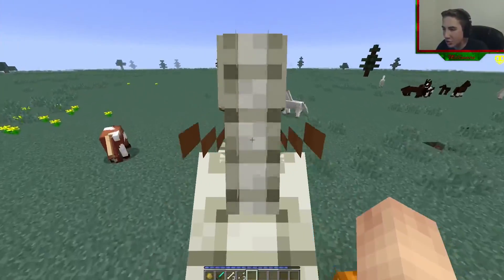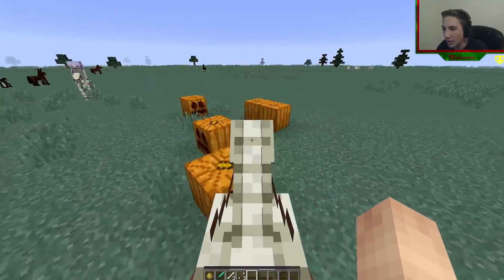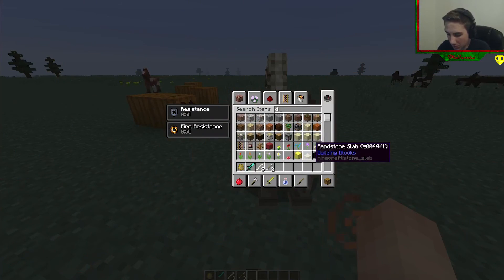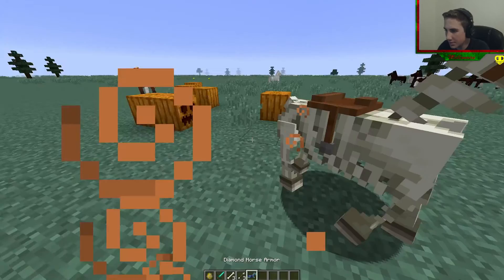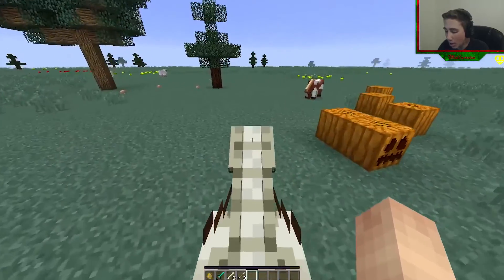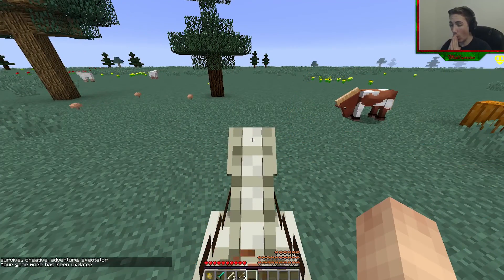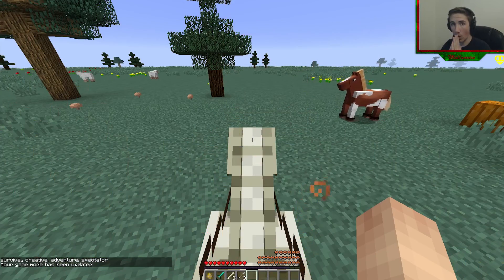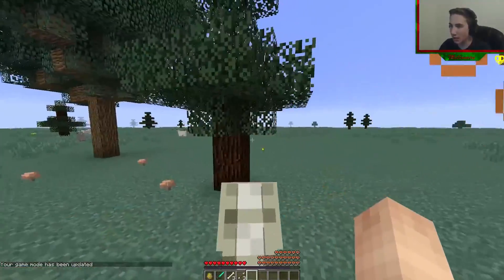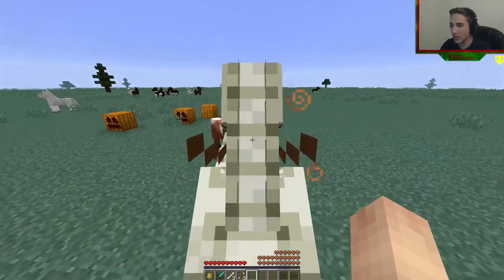I need a saddle! My life is solved — skeletal horses that are rideable and tameable! Oh my gosh, that is so freaking cool! Can I put armor on it? Let's do some diamond. Actually, there's no spot for armor — you can't put armor on it. Let's see how much health it has. Look how much health this horse has! What about its jumping ability? This is a good test — actually not that much on this horse.